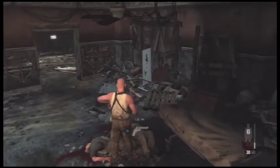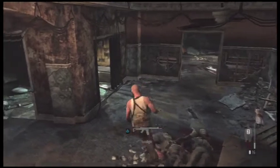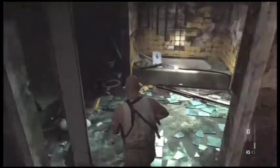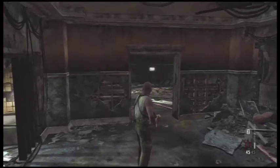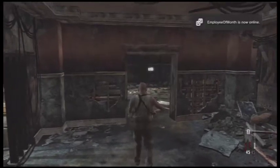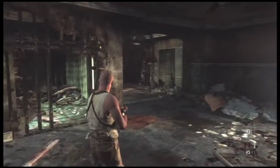There is a gold gun part hidden in the bathroom right here. There's also a rotary grenade launcher that you can pick up, but I don't want to use it — we are trying to get kills with all the weapons but I've gotten a kill with that already. Once you're all ammoed up and satisfied, progress forward.